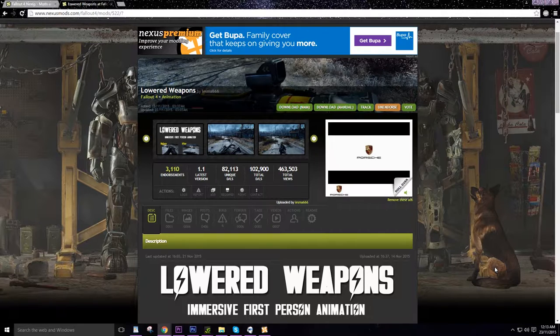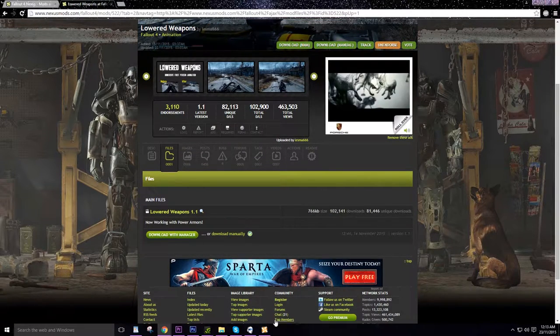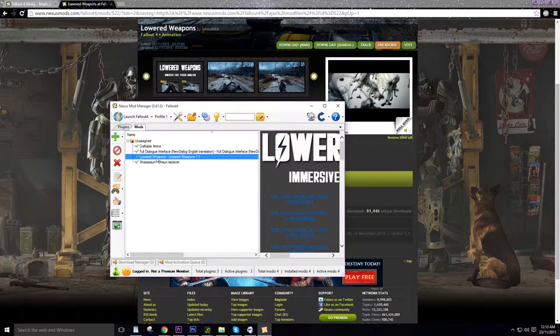Being this is actually a mod, you do need to go download it whatever way you want to do it. I do recommend nexusmods.com. I have a guide on my YouTube channel explaining exactly how to download it and how to get them all working. What you want to do is go to Files, Download with Manager, and then you'll see it pops up in your Nexus Mod Manager right here.